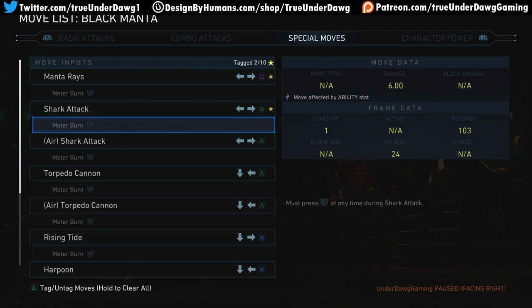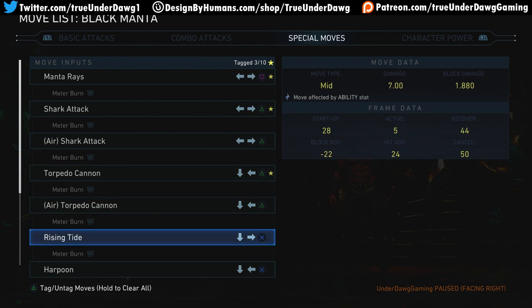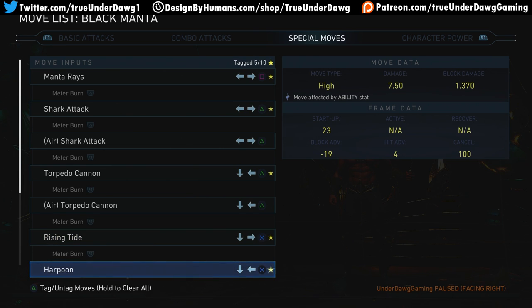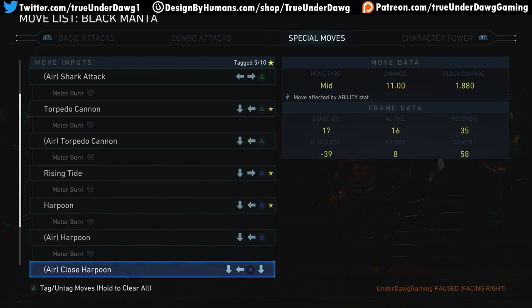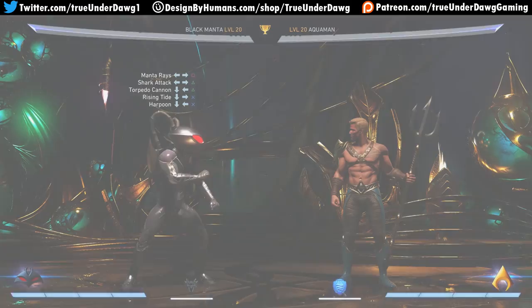Looking at the special moves: Manta Rays — I love how literal it is — and it can be done in the air. Torpedo Cannon can also be done in the air. Rising Tide, Harpoon, Air Harpoon — a lot of air moves. Oh, a close version too — keep that in mind.